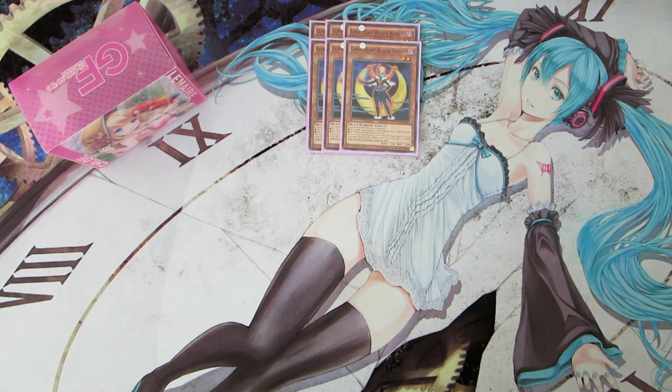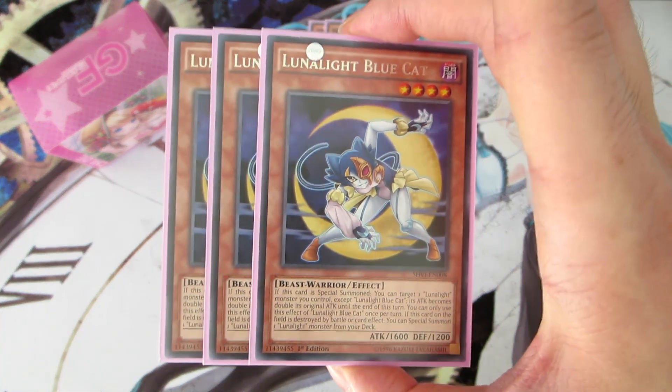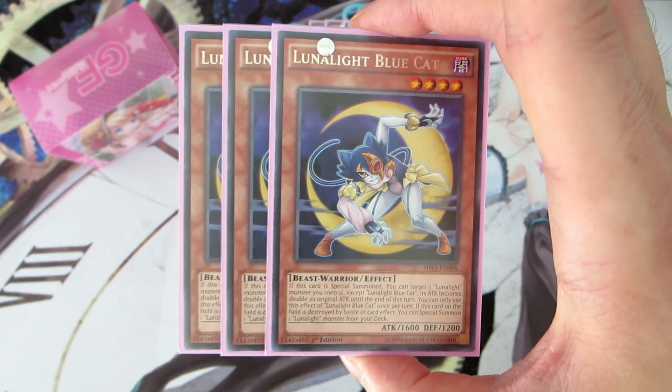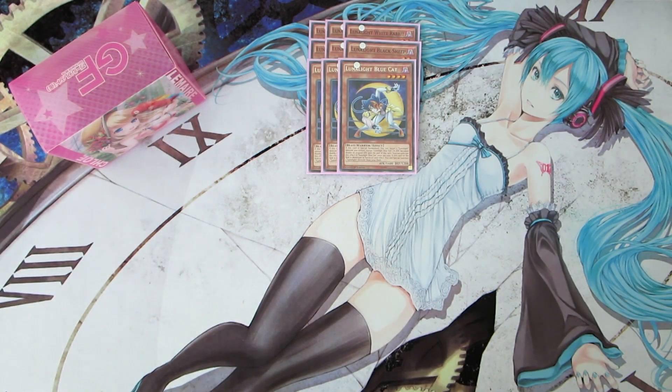Next off, we are playing three copies of Lunalite Blue Cat. Blue Cat allows us to go for a lot of damage because when she is special summoned, you can target one other Lunalite monster you control and double its attack. She's also the floater of the deck, so if she's destroyed by battle or by card effects, you can special summon another Lunalite monster straight from your deck. She can also special summon herself, so you can do a mini loop to prevent yourself from getting OTK'd.